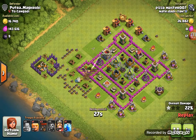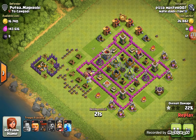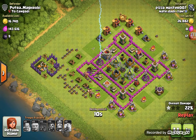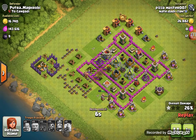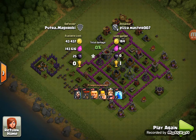Now he's attacking with Giants and Wizards. He puts in all three of his balloons and a Giant. He puts down his Barb King — Barb King's taking things out at 26 percent. But the Barb King gets taken out — just too much. And that's pretty much it for that attack.